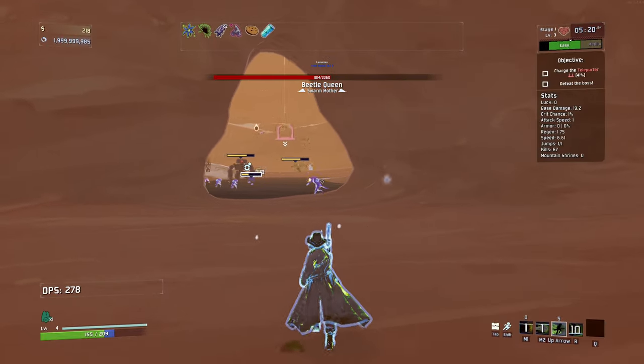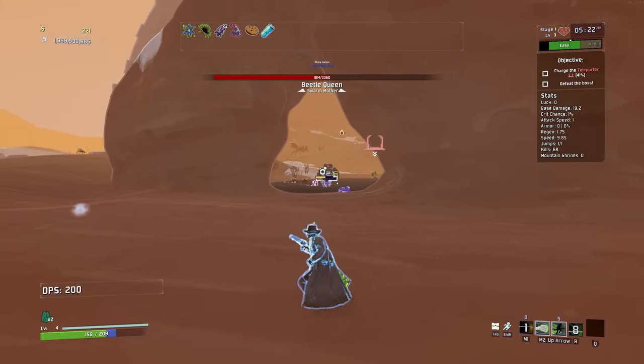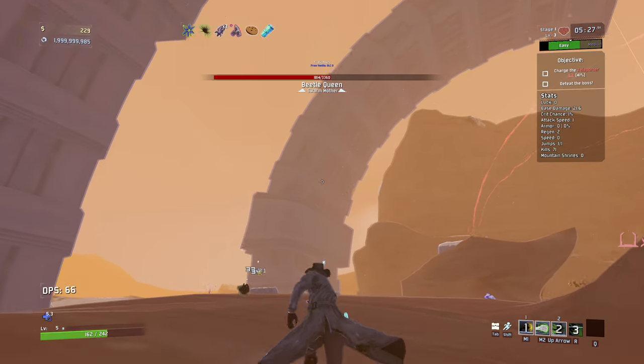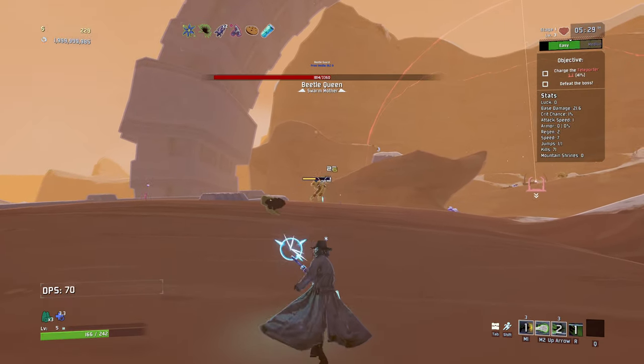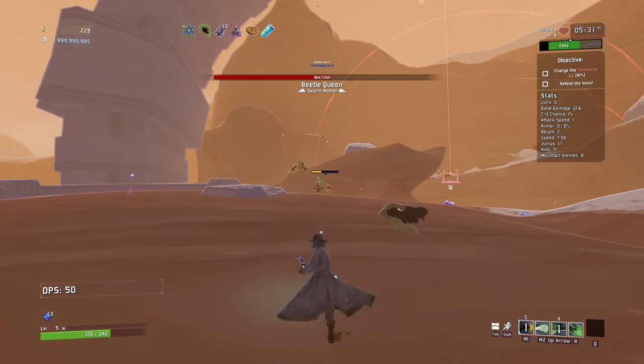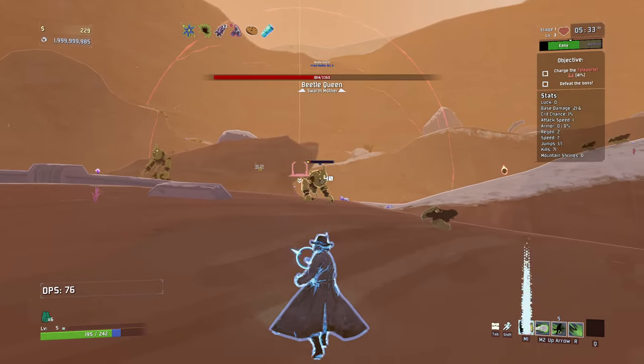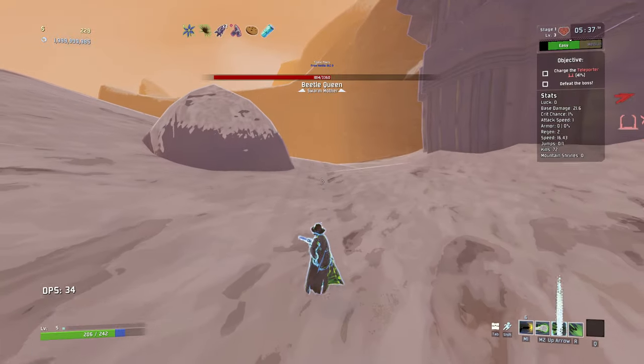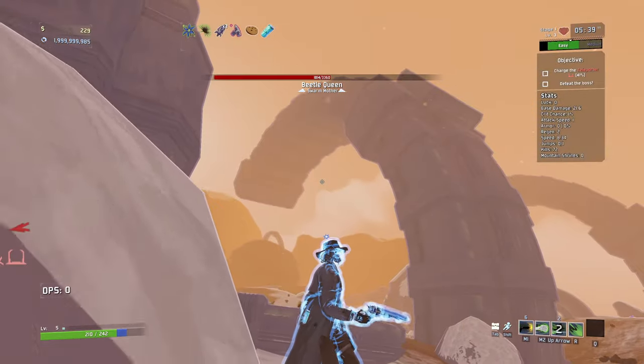Oh dude, it does so much more when I'm in the air. Okay, remember to use that in the air from now on. Where's the orb on this stage? I don't remember. I don't think I can get it now that I've activated the teleporter. It's stuck somewhere down here - there's a few different places it can be.